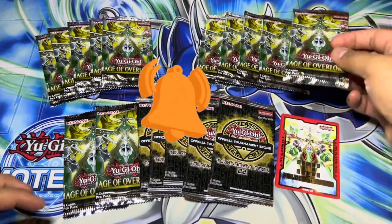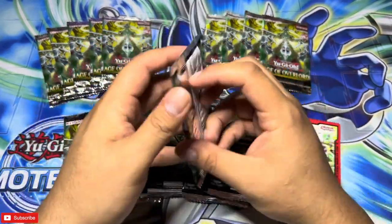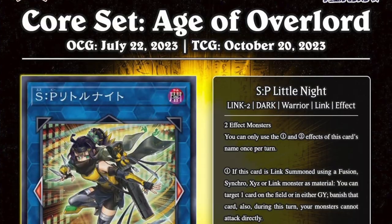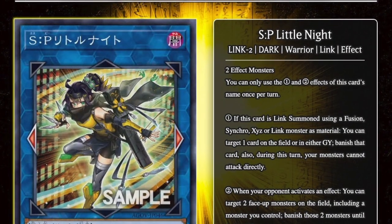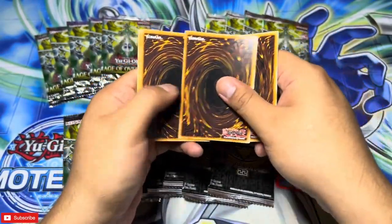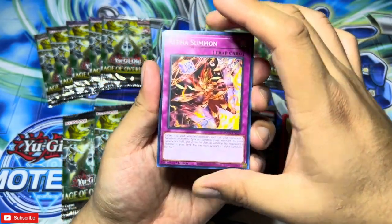Let's get into opening some packs for Age of Overlord. This is the newest set to drop and what we're trying to get is SP Little Knight — that broken link two. I'm gonna try this little trick: one, two, three, four — open the fifth one. We'll leave the last card as a surprise.